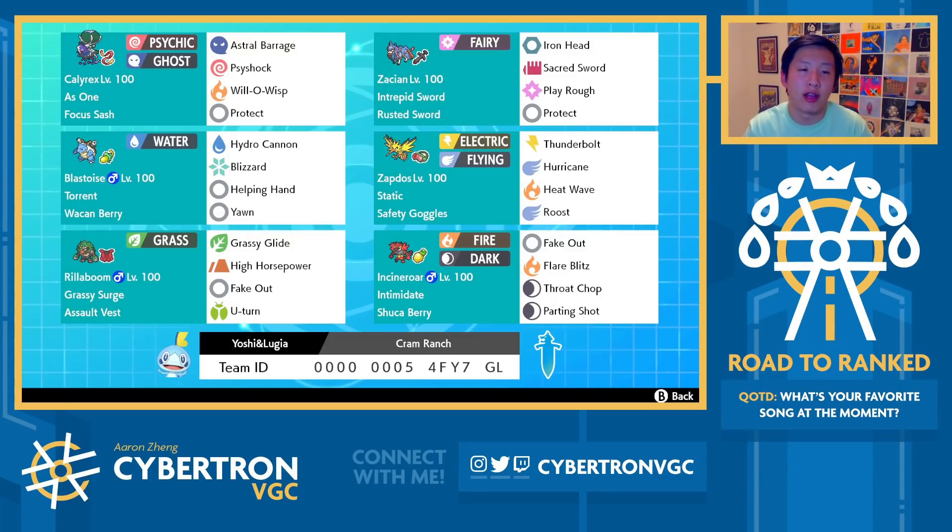Today, I wanted to try out a really strong restricted combination in Calyrex and Zacian, as well as some fun sets like Waka Berry Blastoise with Helping Hand and Yawn, as well as Safety Goggles Zapdos.